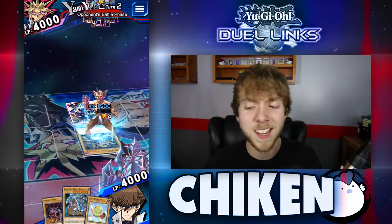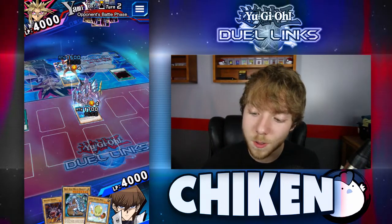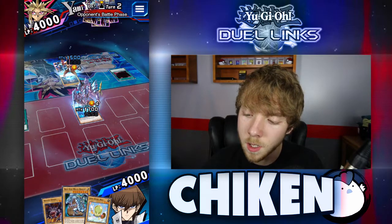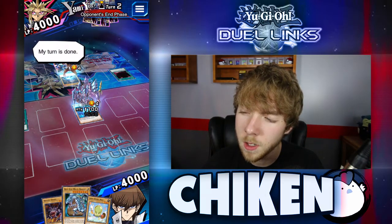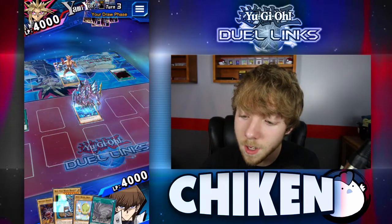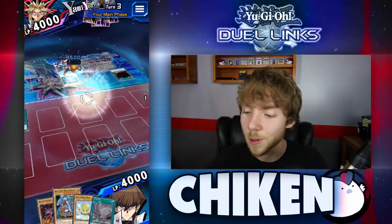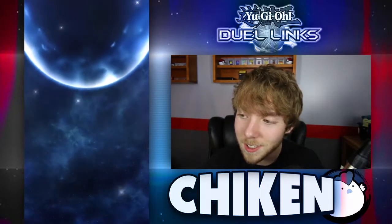We're going to be dropping that Blue Eyes next turn, and that is not going to be fun for you. Hoping we draw into a decent spell card to protect Blue Eyes with — preferably a Twister or something like that. We do have Jerry Beans Man, so if anything we'll be able to defend against the stealing card — the Summoner, I believe. We got a Twister — fantastic, just was talking about it and all of a sudden it's right there. We're going to go ahead and drop that Blue Eyes right now, and it is just going to decimate this Horned Imp.